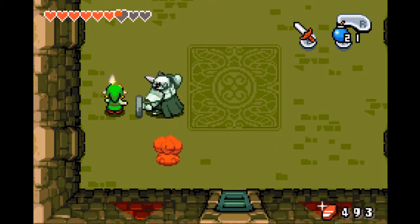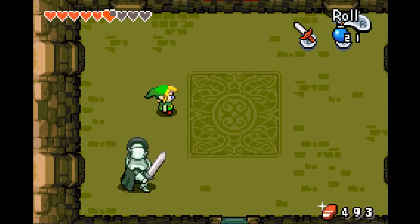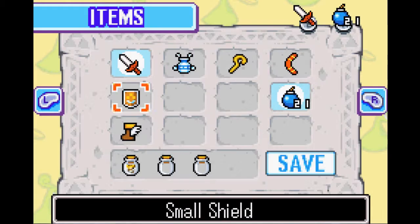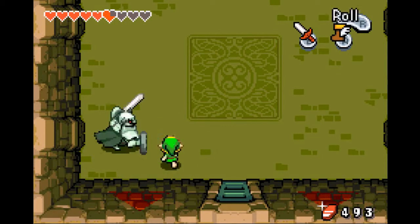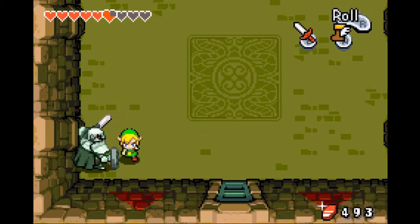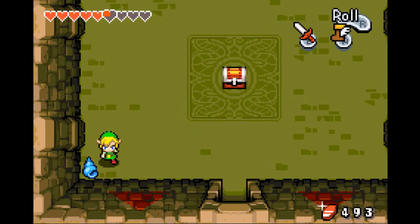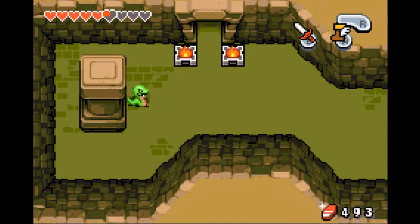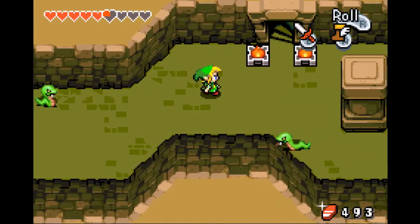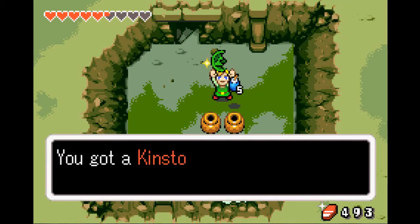They take four or five sword strikes to kill. These guys are just time consuming more than anything. I'm down like four hearts now. By the way, if we beat him we get the first Golden Kinstone. Golden Kinstones are ones needed to continue on in the main story of the game. There are three of them in Castor Wilds that we need to find in order to continue on, and you'll also find probably a couple of red, blue, or green ones along the way.